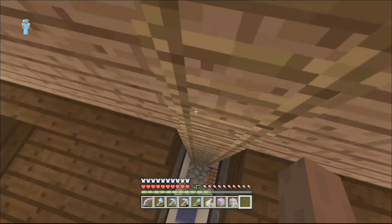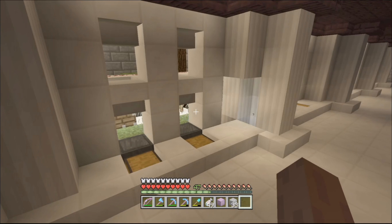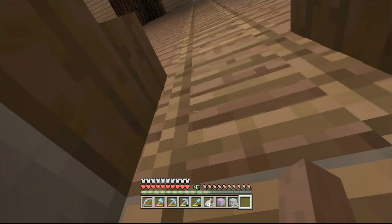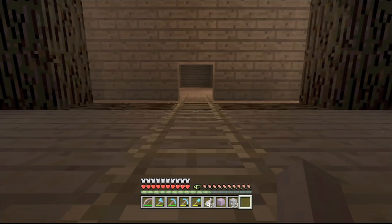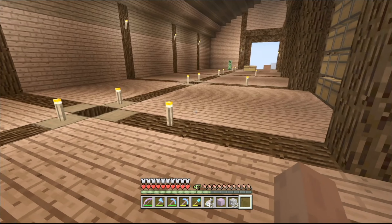Before we get to that, I have a couple of things around the world I want to show you. I did the roof down here and I'm still moving sheep in. I may replace this with the red nether brick because I think that looks a little bit brighter. And then up here I've been doing lots of work - I did promise you guys I'd have this done for next episode - it's the storage system.